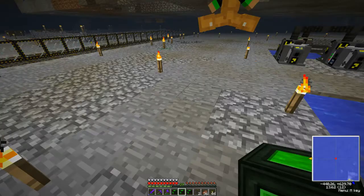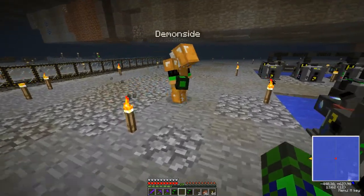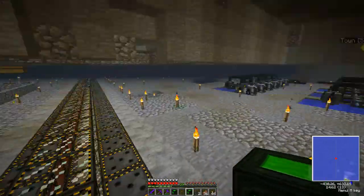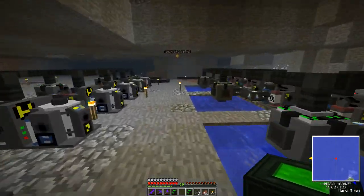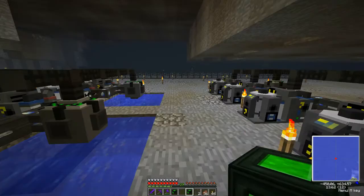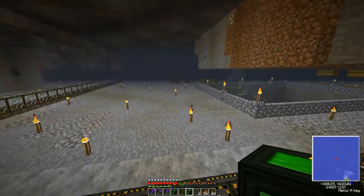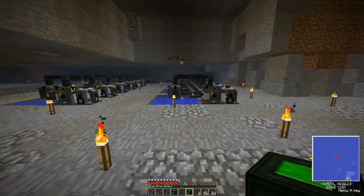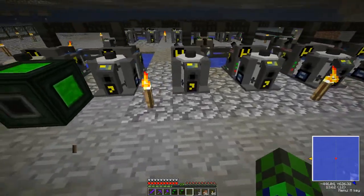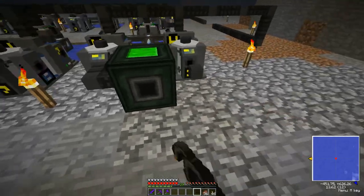Tear down the energy cube on our refinery and bring me that one, and put the empty one in its place. We'll need power so put this in its place — take the energy cube that's on the refinery, destroy it, and put the empty one in its place. I want the one that's full. What happens if it runs out of power while it's down there? We don't plan that far ahead.